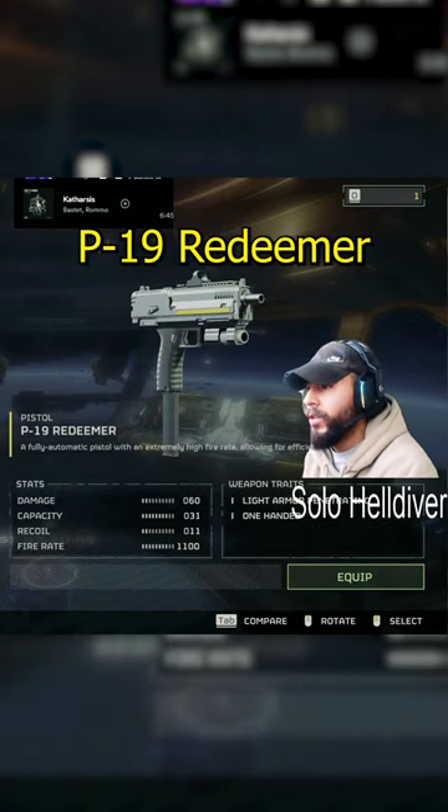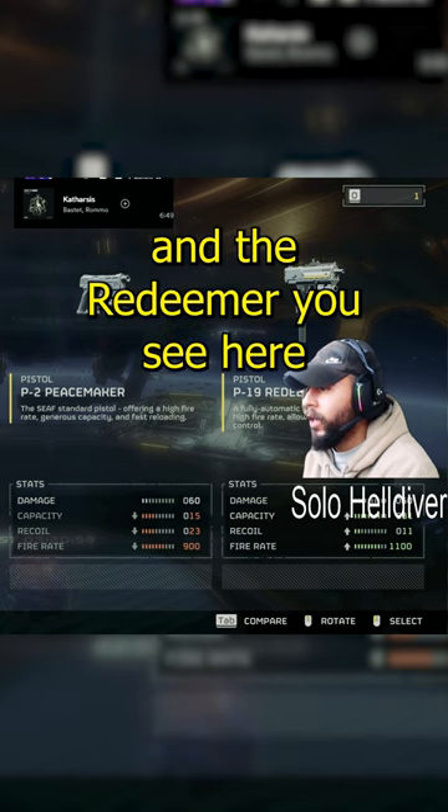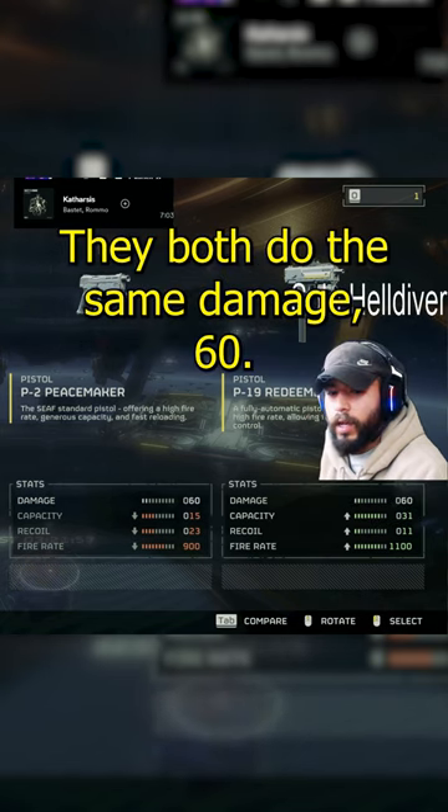And then the Breaker, P-19 Redeemer, which is great because the Peacekeeper and the Redeemer, as you see here, both do the same damage. 60.